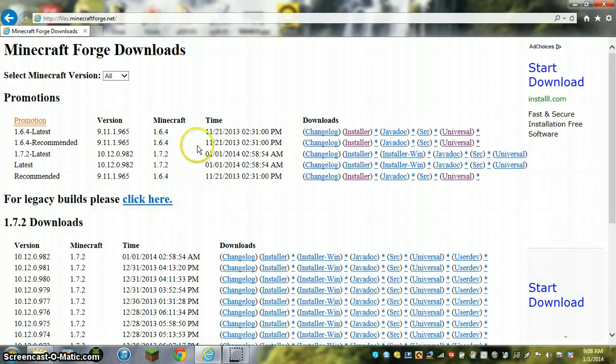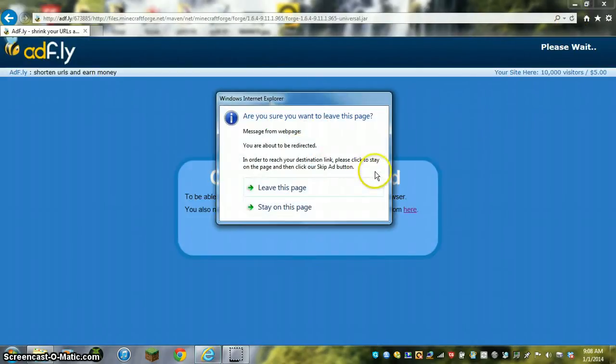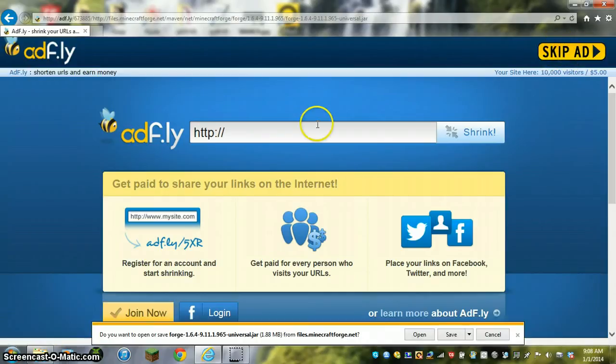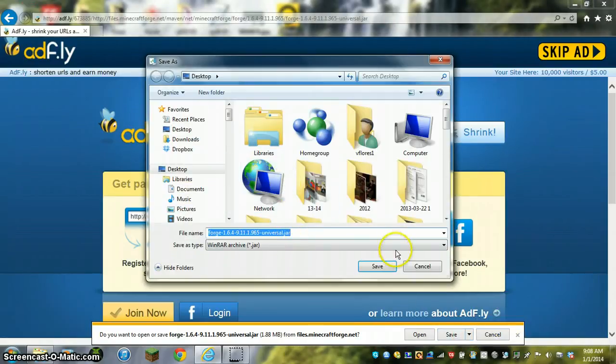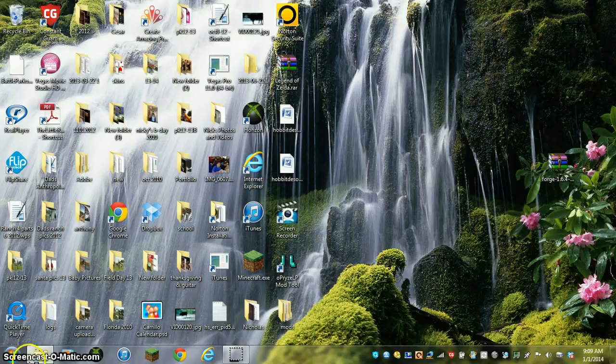I'm just going to do this. You go to Recommended, Universal — I would recommend going to Universal — and just kind of save it. It's gonna reload and it should take you to an ads page, and all you gotta do is just wait and then go to Skip Ads. I'm gonna save this to the desktop. So you're gonna open that up and open this folder.